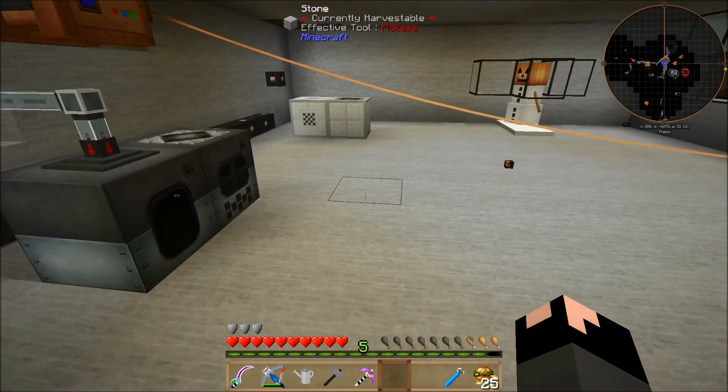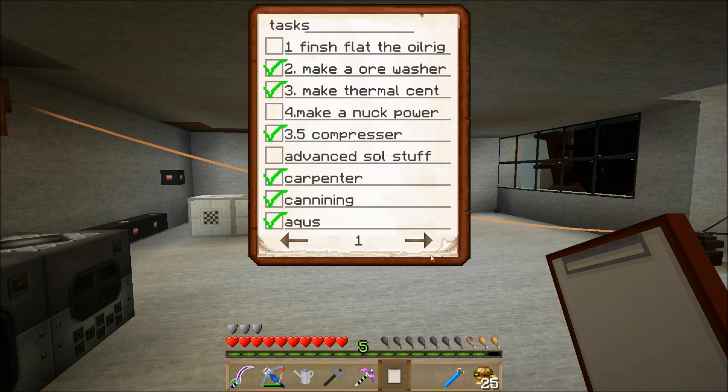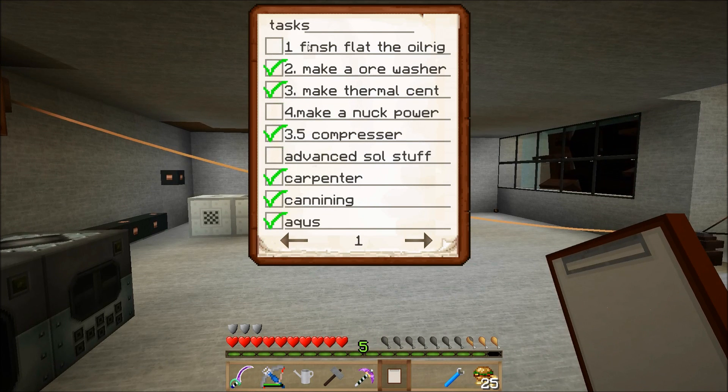My goal is — I have a little goal sheet and tasks. This is what I've gotten done so far. It's just easier to write short words since there's not much to it. I've done this stuff.